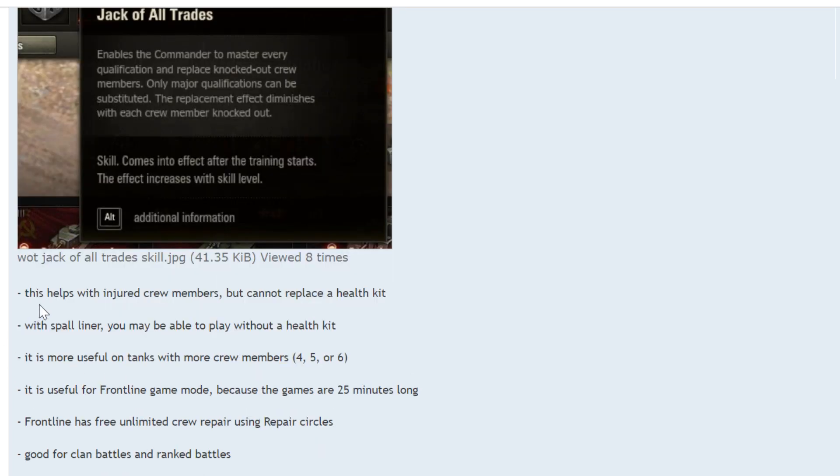Jack of All Trades helps with injured crew members but cannot replace a health kit. I tried going without health kits — my commander kept getting injured and it was a bad idea. You need the health kit for the added protection. With Spall Liner there's equipment that reduces the chance of injury to your crew members, and you may be able to play without a health kit. It is more useful on tanks with more crew members — if you only have two, it doesn't help very much.